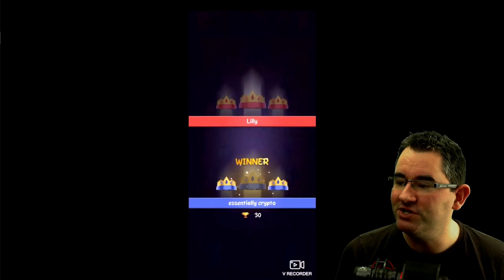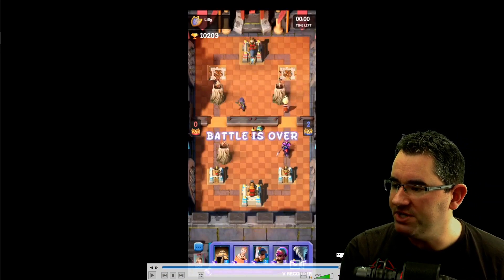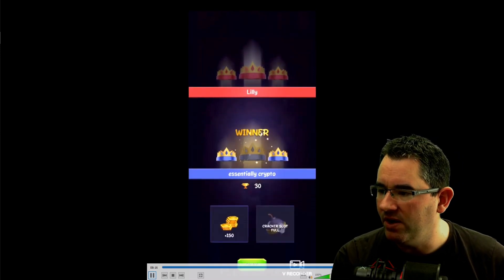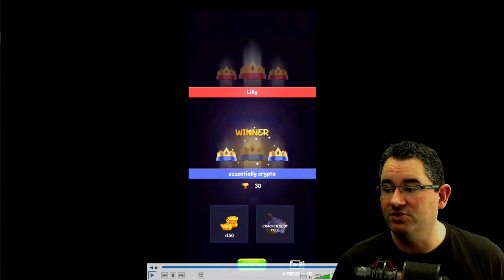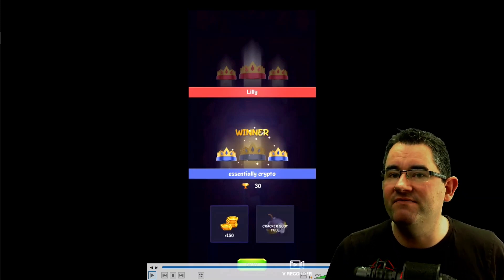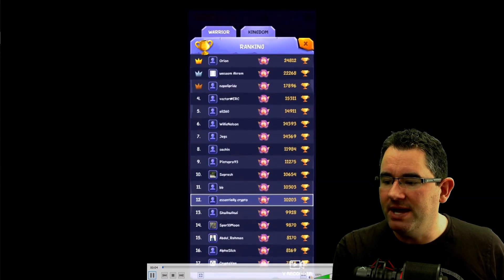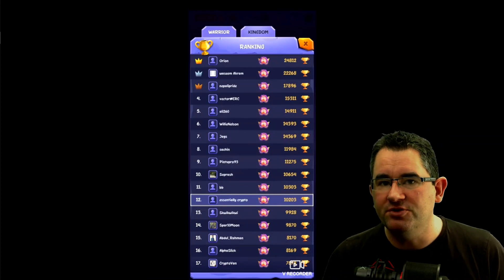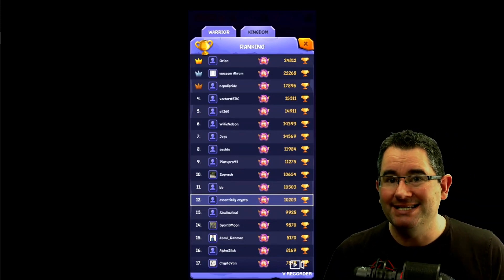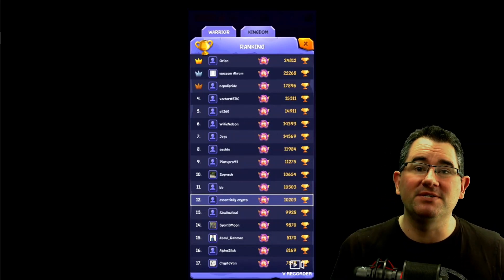That was a quick run-through of the battle. I got 30 cups and 150 gold from that win. Even if your chests are full you still get the gold and cups, but you don't get gems. My top tip: every time you're not actively playing, pop into the app and put one of those chests on a timer for three hours, close the app, walk away, come back three hours later and open it, then start the next one. That way you don't lose out on gems and gold.